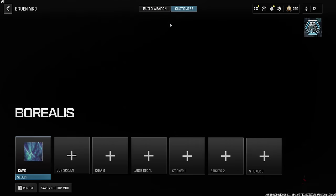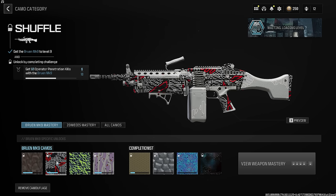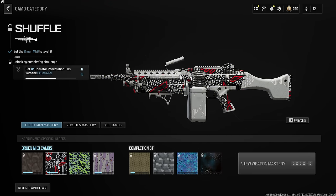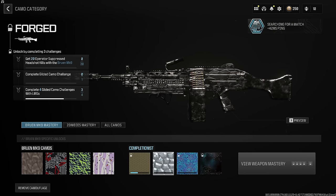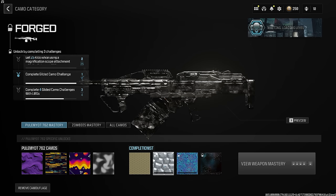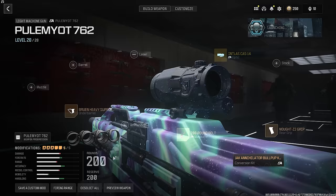Since this is our last LMG, I want to test something. We have six penetration kills with this gun. I'm going to try to get a team kill and see if it counts. This is for science. It did not count. Well, I had to see. Let's check on our forge camos. We need 20 operator suppressed headshot kills — that shouldn't be too difficult. We need three kills without dying 10 times — that might be a bit of a struggle. 25 kills while ADSed and moving, and 25 kills while using a magnification scope attachment. I'll just use a 2.5 to be safe.